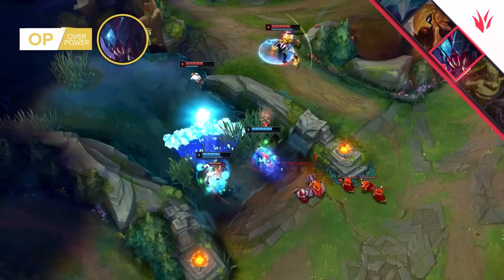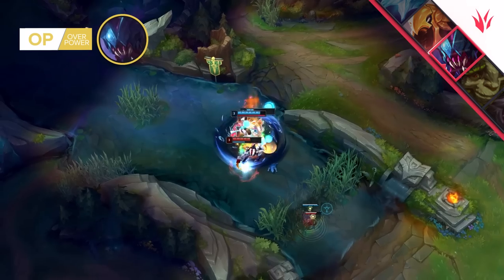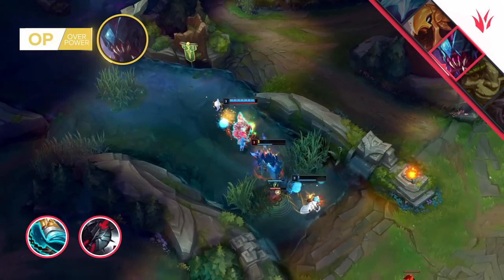Anyway, you can pretty much imagine what you're going to be doing with either Rek'Sai or Ivern. To make it super easy for you, we're also going to give you a broken core build for Rek'Sai. Just make sure you pick up Stridebreaker into Black Cleaver and you're set for success.